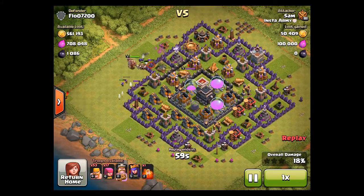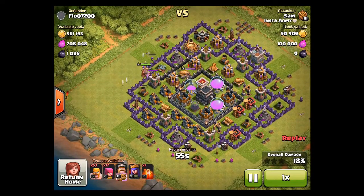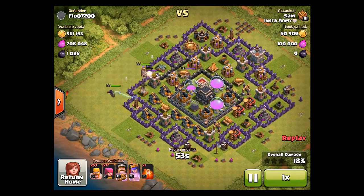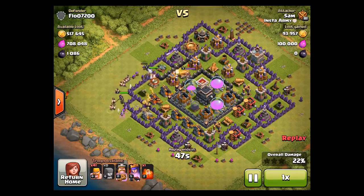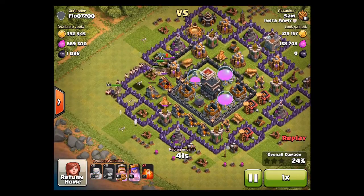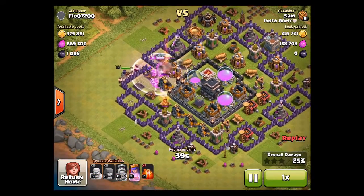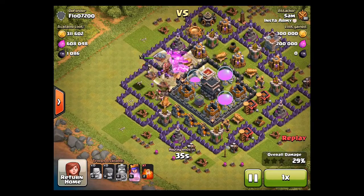Of course, having heroes makes it easier. He drops his heroes to get inside the base, and once there are no mortars targeting that area, he starts dropping his barbarians — very smart thinking. Good job, Sam!